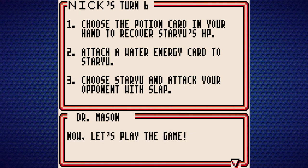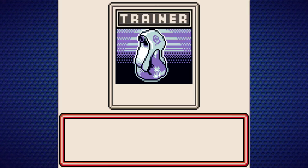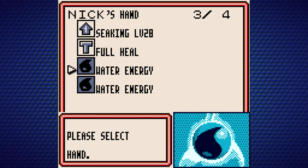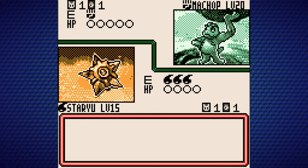Choose the Potion card, Water Energy, and Slap. So we're going to use our Potion, got to heal up, don't want to get KO'd by this Low Kick. Then we attach a Water Energy yet again, and attack with Slap.